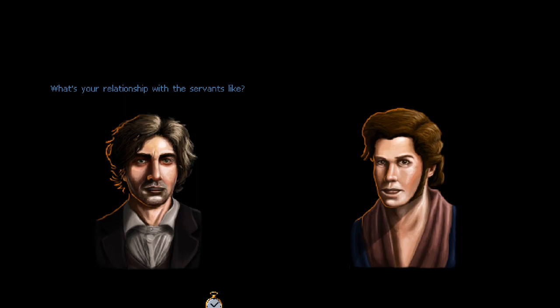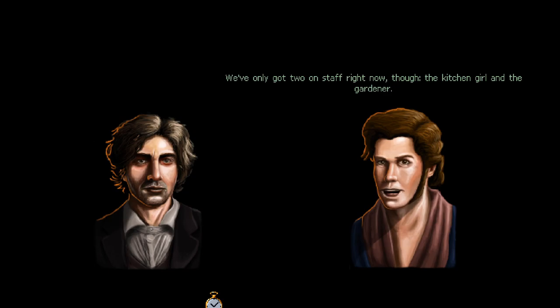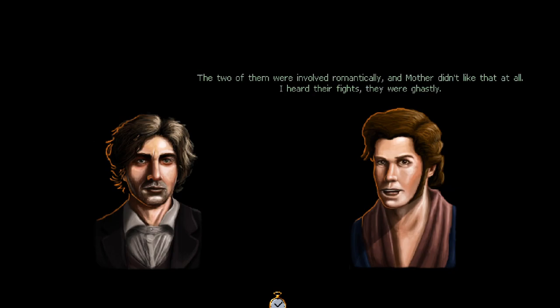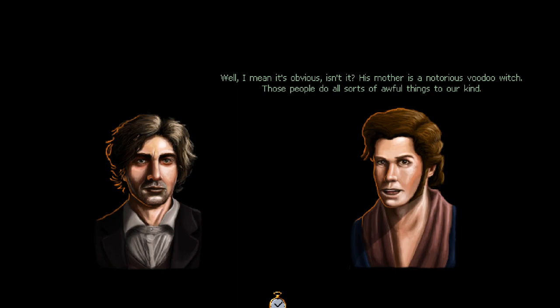'What's your relationship with the servants like?' 'I don't have one - they're servants. Mother always made it clear they weren't part of the family, just help. We've only got two on staff right now: the kitchen girl and the gardener.' We still haven't met the gardener. 'How is it you know Albert Martin?' 'He works at the greenhouse where my sister Juliet does her research. The two were involved romantically and mother didn't like that at all. His mother is a notorious voodoo witch - he knew mother disapproved of his relationship with Juliet so he plotted to get rid of her.'